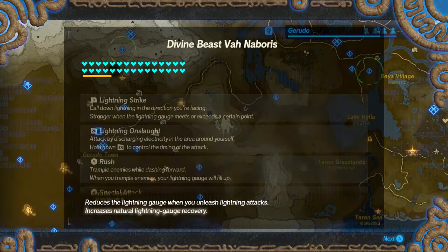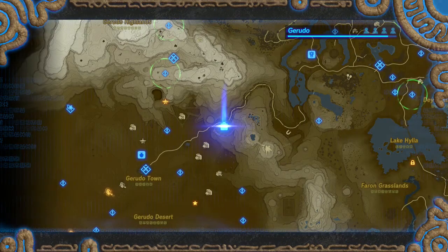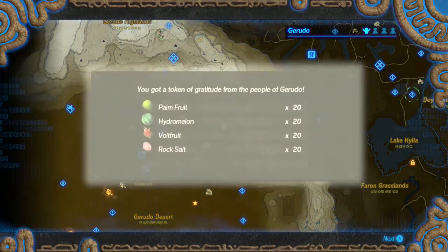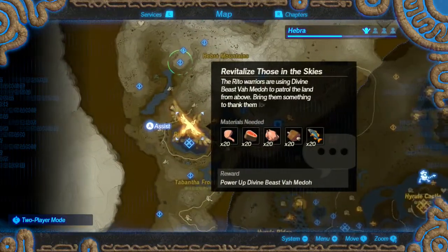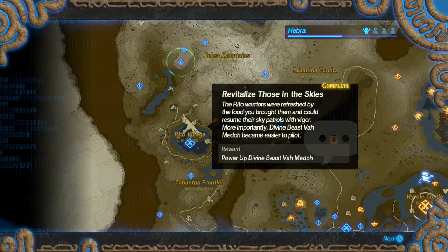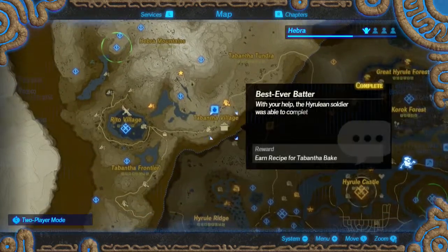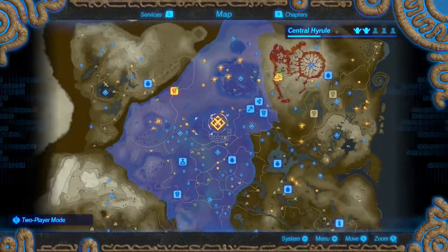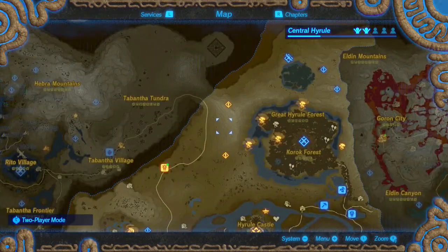Increases natural lightning gauge recovery. This one just needs 10 pieces of Tabantha wheat. A quarter of the Gerudo is done. I'll get to that in a little bit. Let's upgrade Vah Medoh now. Recharge time for Lightblaze and Aerial Bombardment has been reduced. How many more side challenges are there? Two right there — there aren't any more down at the bottom. So let's see if we can get these two done before the end of the episode.